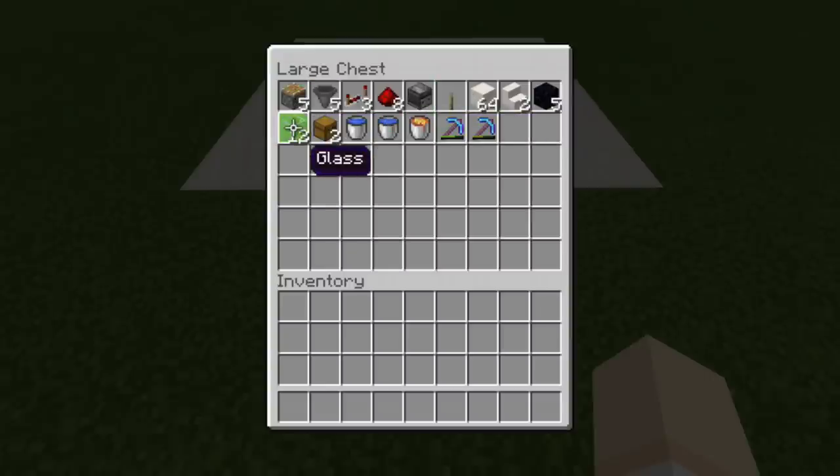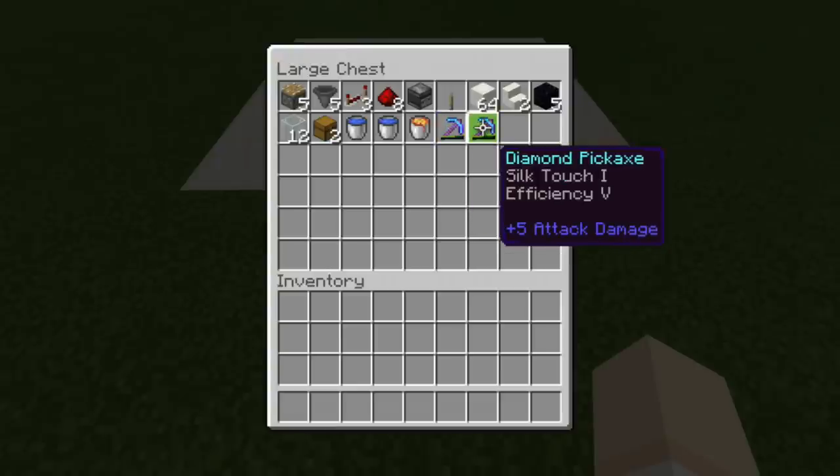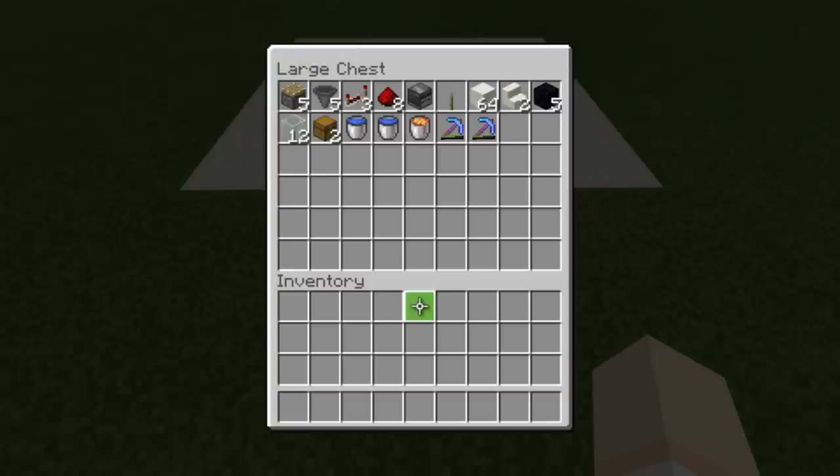We also have 12 glass blocks, two chests, two buckets of water to create a water source, a lava bucket, and of course your efficiency 5 diamond pickaxe with or without silk touch. With that being said, if you want to pause the video, go ahead and grab your supplies, and then we'll jump right into the build.